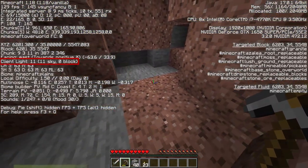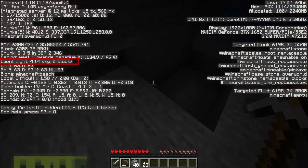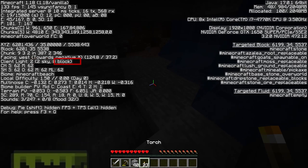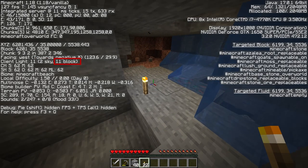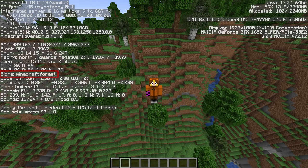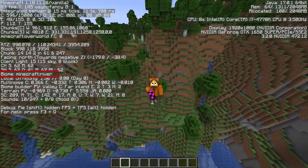The fifth line, client light, tells you two things about the light of the block you're standing on. It tells you how bright it would be during the day and how bright it is from block light — from torches, lanterns, all that stuff. The eighth line, biome, tells you what biome you're in. Pretty nifty.